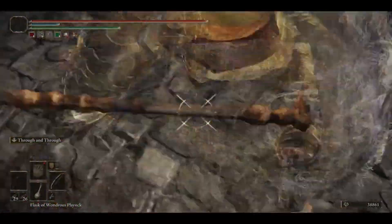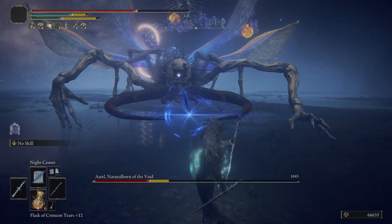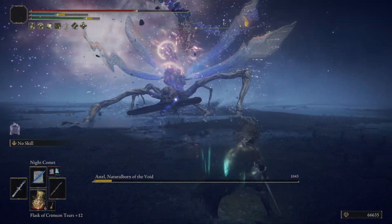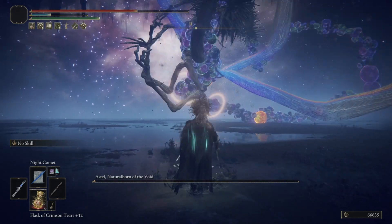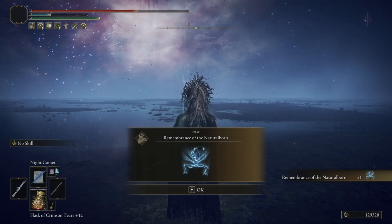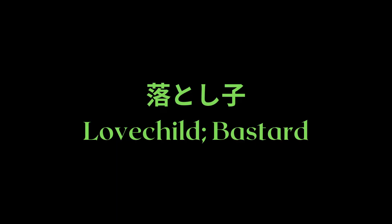Finally, my favorite weapon in Elden Ring is the Bastard's Stars. Let's solve the mystery of this weapon's naming. To obtain the Bastard's Stars, you have to beat Astel, Natural Born of the Void, to obtain the Remembrance of the Natural Born. However, Astel's name wasn't translated properly. In English he is named Astel, Natural Born of the Void, but in Japanese his name is Ankoku no Otoshiko, Asteru. Google Translate will tell you this roughly translates to Astel, Spawn of Darkness — but translating Otoshiko to 'spawn' is not entirely accurate as it leaves out the connotation. A better translation would be 'love child' or 'undesired child,' which translates more closely to 'Bastard.'